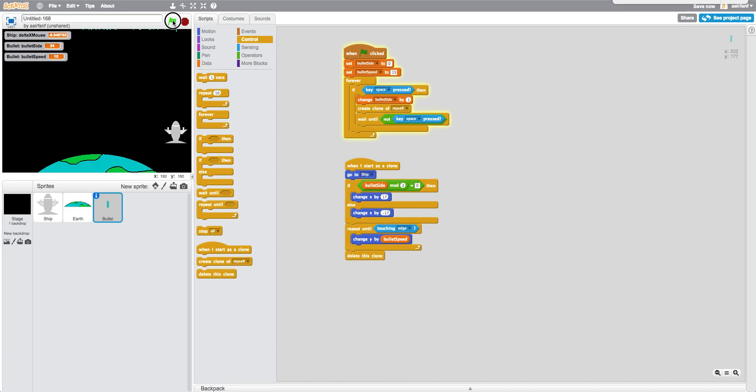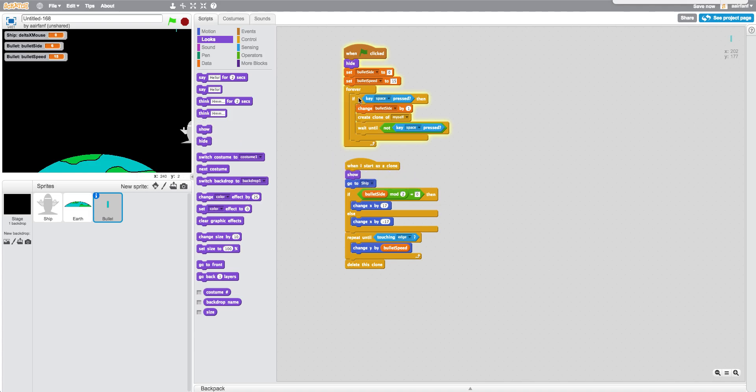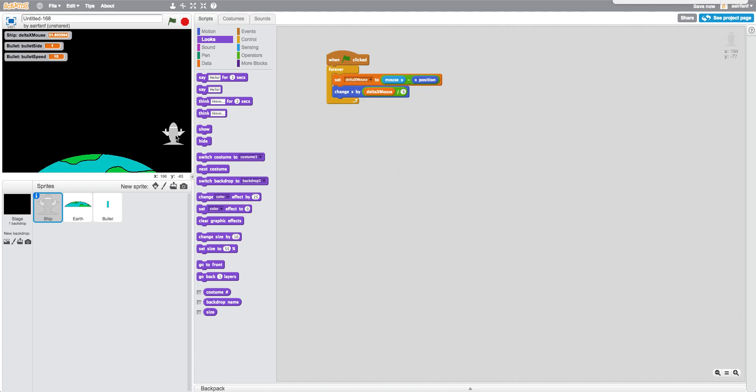Before I explain, I also want to add: hide when I start as clone, and show when I start as clone. So basically, in this script all we're doing is saying if the space key is pressed — that's the bullet trigger — we change bullet_side by one. Essentially, bullet_side is a variable that keeps track of whether the bullet is going to appear on the right or left side of the ship. We're also making sure you can't hold it down.